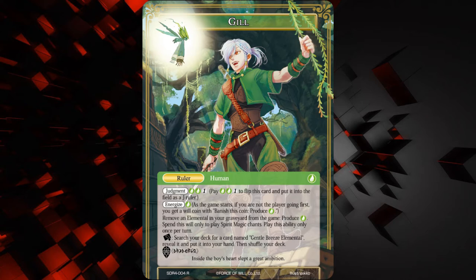He is a ruler, human, he has a judgment of three — two wind and one of any — he is energized. It says: remove an elemental in your graveyard from the game, produce one wind, spend this will only to play spirit magic chants, and play this ability only once per turn. It's kind of like an ancient magic system, except you're removing elementals from your graveyard from the game. You can also rest him to search your deck for a card named Gentle Breeze Elemental, reveal it, put it into your hand, then shuffle your deck. He's also got some wingdings — looks like an ancient magic stone type deal.